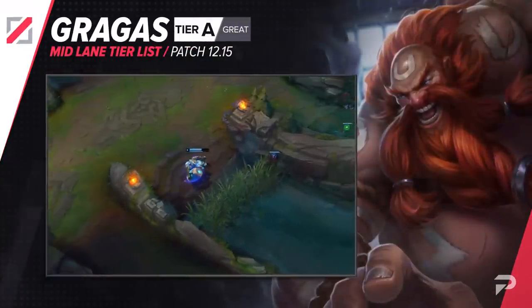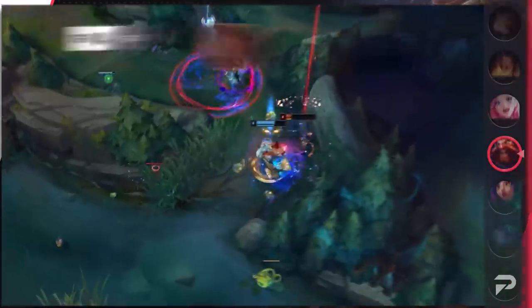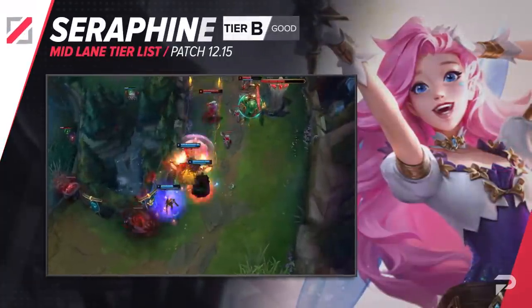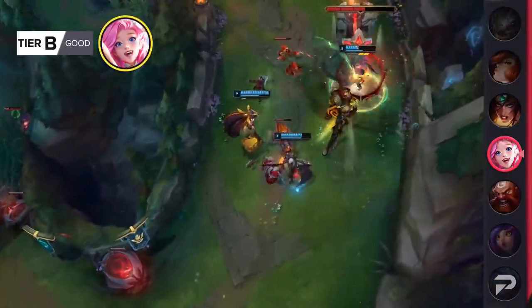Gragas gets promoted to the A tier in mid lane. He's still a strong laner, but he doesn't carry in the mid to late game nearly as hard as he did before. I'd reserve picking him up for times where he just acts as a hard counter to enemy champions. Seraphine drops down to the B tier — she's still a good champion if you want to coast to a win with a better team, but she's definitely not going to auto-win you games once you make it to the late game anymore.